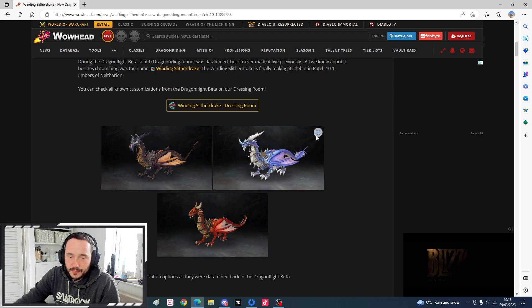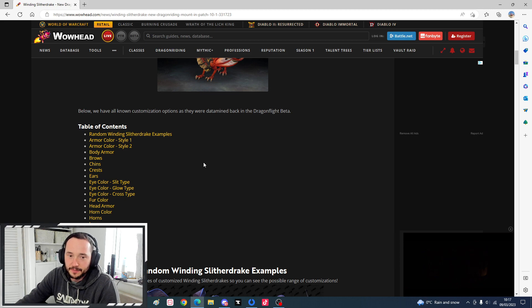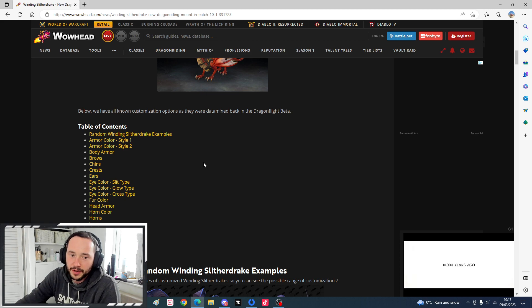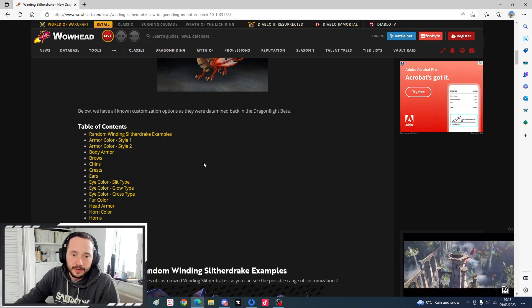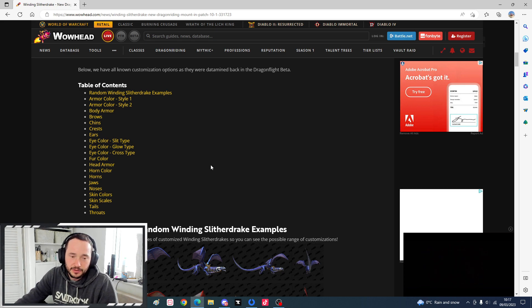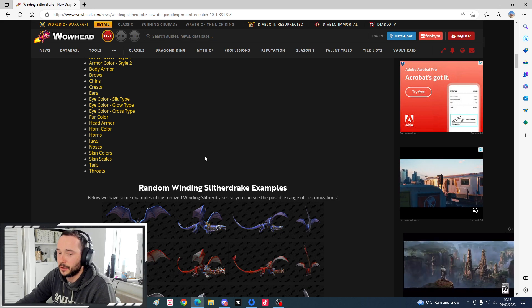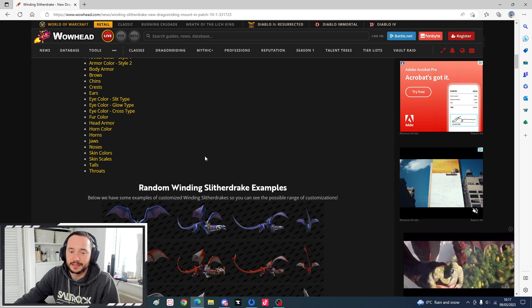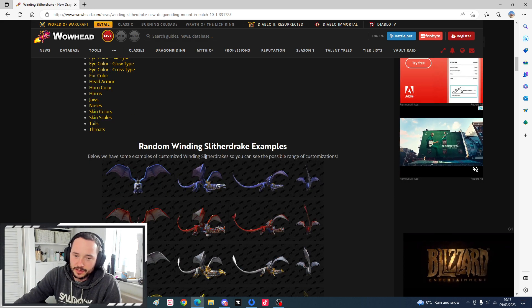They look pretty cool. There's a lot of customization here. We've got armor style 1 and 2, body armor, brows, chins, crest, ears, eye color, slit type, glow type, cross type, fur color, head armor, horn color, horns, jaws, noses, skins, scales, tails and throats. There's a lot of customization there. Blizzard have actually implemented a lot more customization. We've all been saying we want more and they've given it.